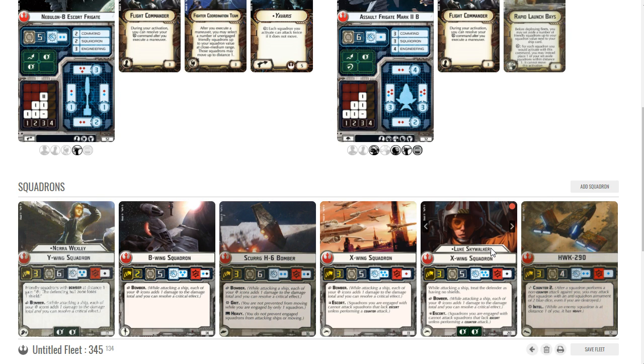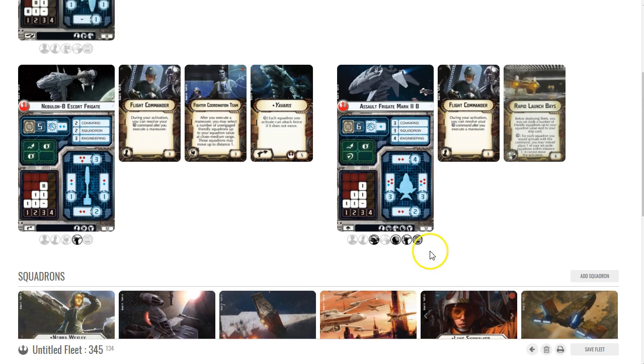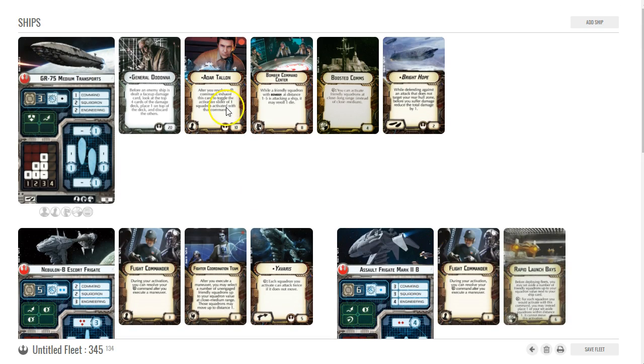If you get Luke Skywalker in there, you can drop a crit right through shields — I've pulled a crit that completely eliminated their top shield zone before, and it's pretty spectacular.